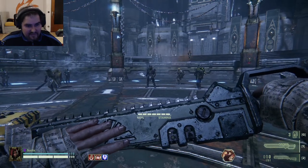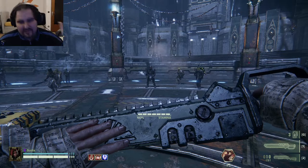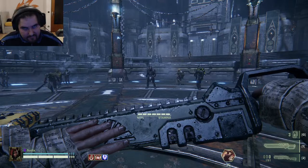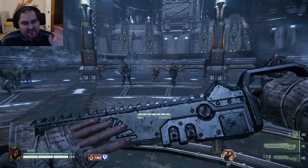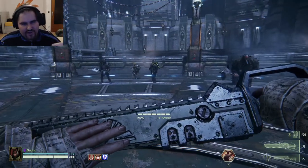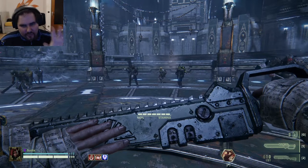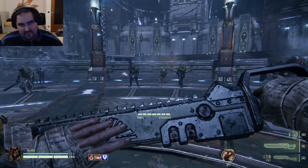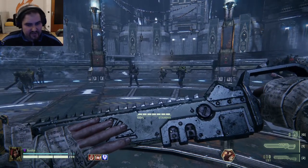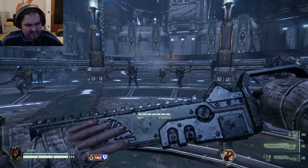Basically what you need to know about blocking is that it only blocks melee attacks — it does not block bullets. Yes, I know some psykers are already thinking about it: the psyker's force sword allows you to actually block incoming bullets, and the ogryn with their riot shield can use it for more than just melee. But I'm just talking about the normal block here, not the specials those two classes have. So blocking is pretty straightforward.